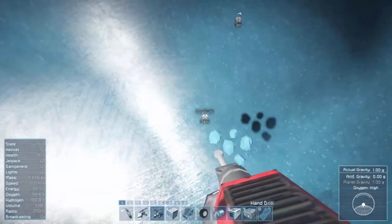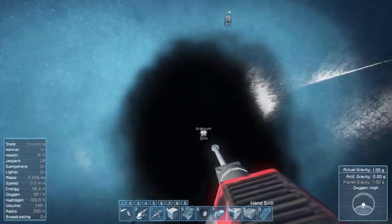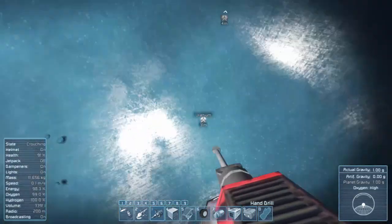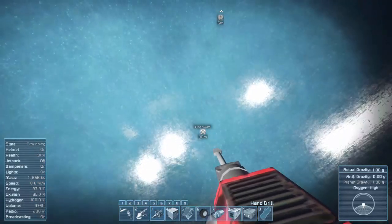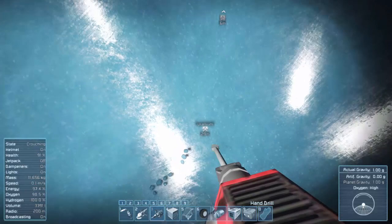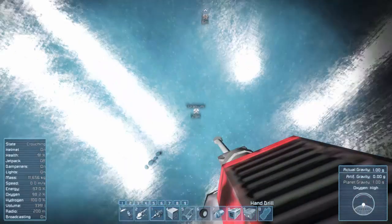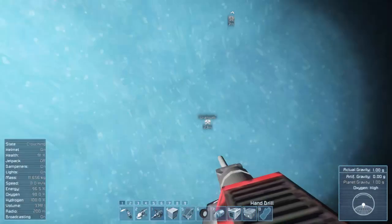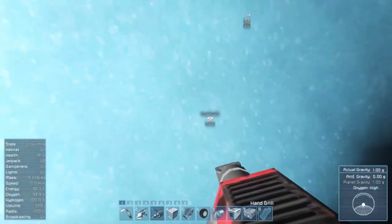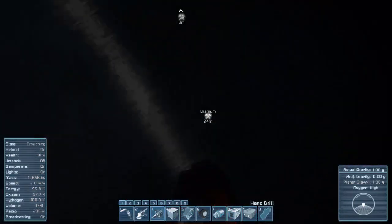Drill straight down towards wherever the node is. That way it won't create any big boulders that could smash you. I know drilling straight down while producing boulders — they've landed on top of me and killed me before. I'm not having problems crouching today.